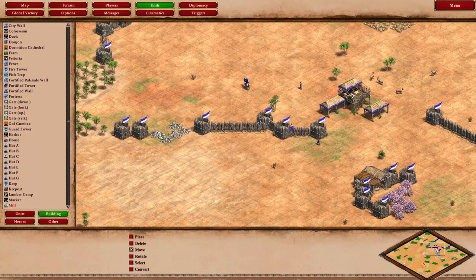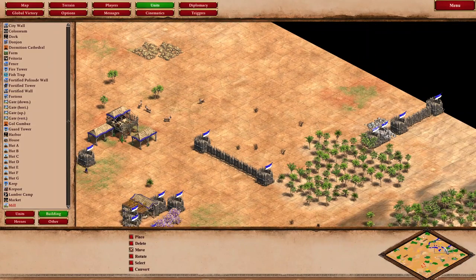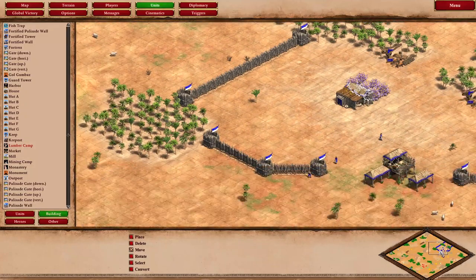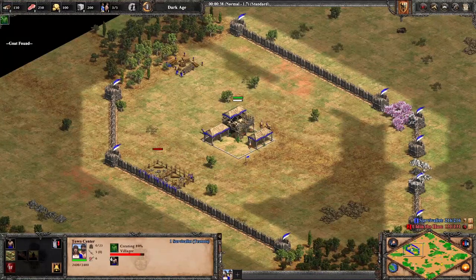Building placement is an often overlooked aspect of how to play the game. Build orders tell you which buildings to build, but don't tell you where to build them. This is mainly due to the fact that each map is different because of random map generation. One map might have two wood lines in the back in forward gold, and another might only have one wood line.